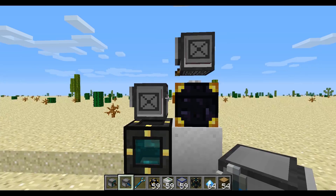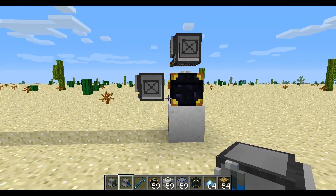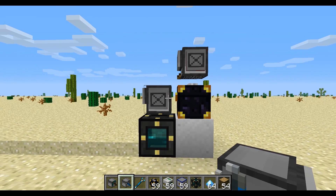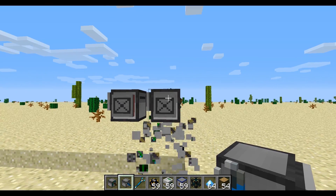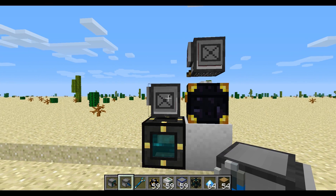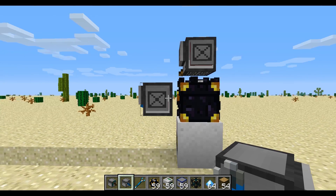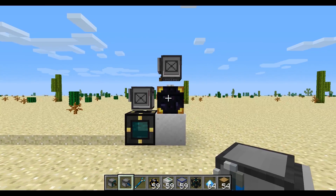They are both chunk-loading turtles — that's just in case there's a chunk border right here, they'd both be in loaded chunks. And they communicate wirelessly. Box, the front guy, the mining turtle, is the boss. He just kind of tells Snap what to do: when to put down the energy source, when to pick it up, when to move forward. He asks him if he's out of fuel, things like that.